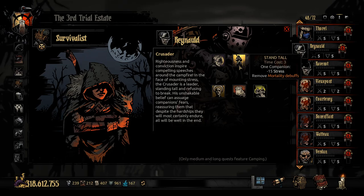Stand Tall has a time cost of three and gives -15 stress, but its main value is removing the mortality debuff. If someone ends up at death's door — from a giant in the Weald, multiple crits, or a boss fight — the mortality debuff reduces speed and accuracy, so removing it for a cost of three with some stress relief is not something to underestimate.